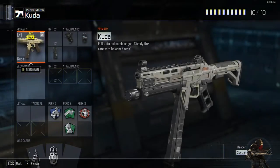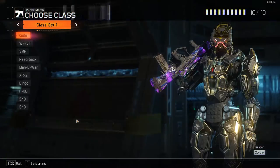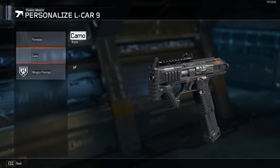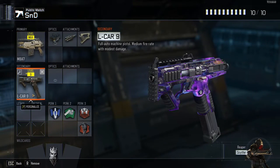So I go in and create a class, and every time I restart my game, my camo is missing — it's not there. It does that with all my primary weapons and my secondaries too, and my weapon prestige just disappears. Like, I have dark matter selected and it goes away, so I figured I'd make a video about this.